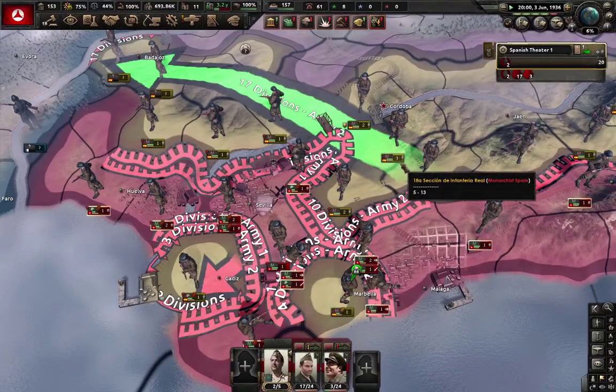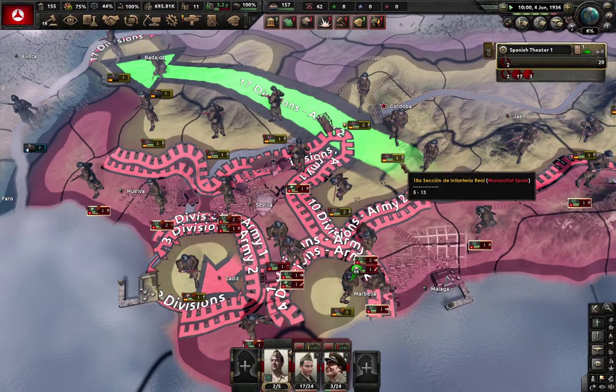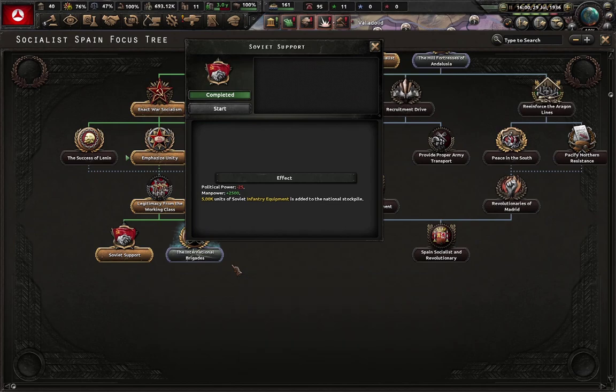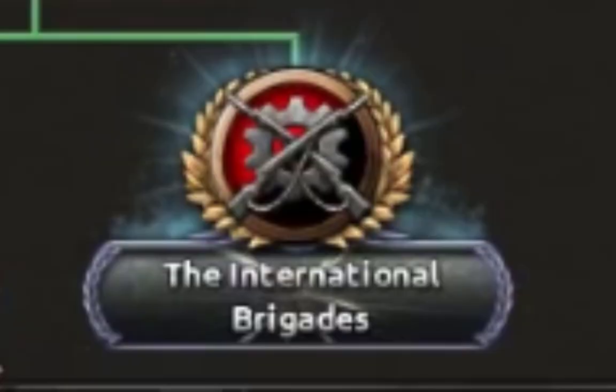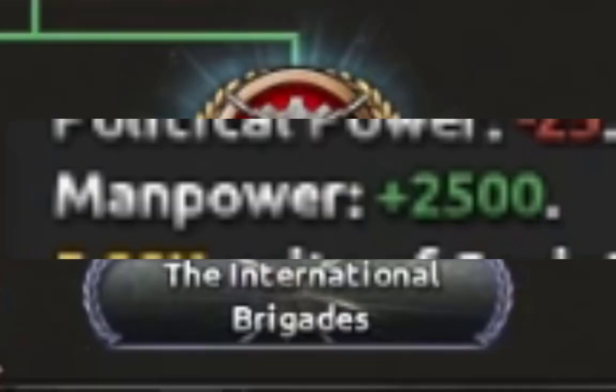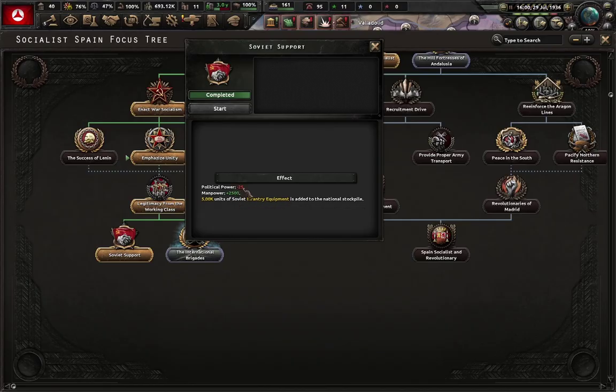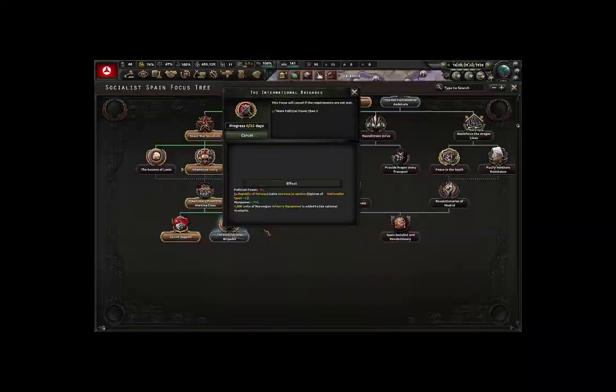Man, now I realize what they meant by 'Spain is pain.' Well, these two focuses give me guns and manpower. Come in the name of peace — for a small amount of political power. Damn, this is not overpowered at all.